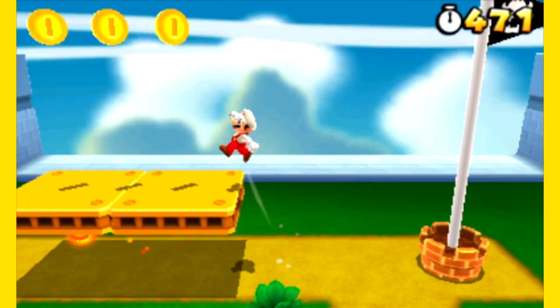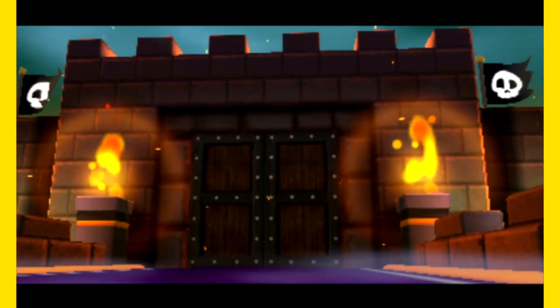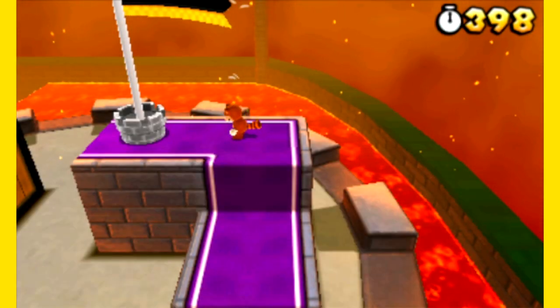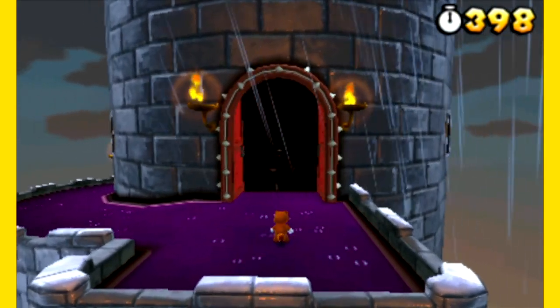This got me thinking — how far does the P-Wing actually take you? It takes you directly to the flagpole, but can you skip bosses? Absolutely. Can you skip World 8 Bowser? No — it took you to the flagpole, you just need to defeat Bowser to get there. Easy.